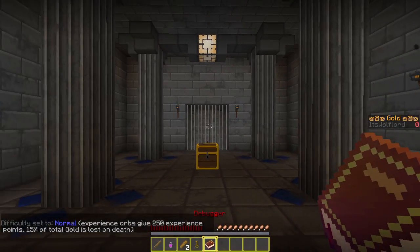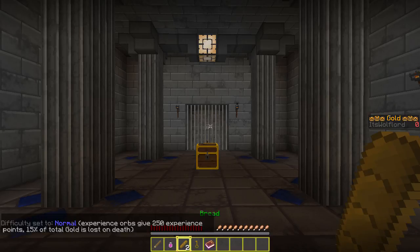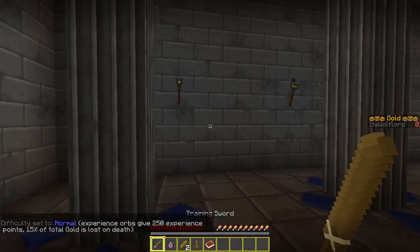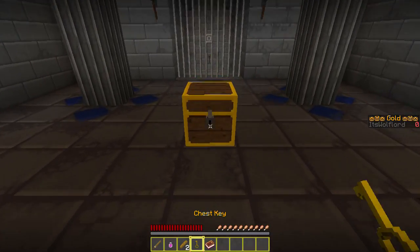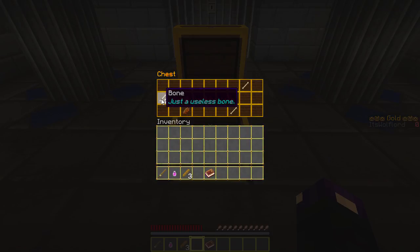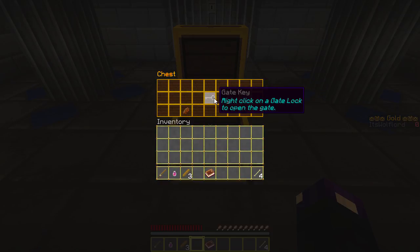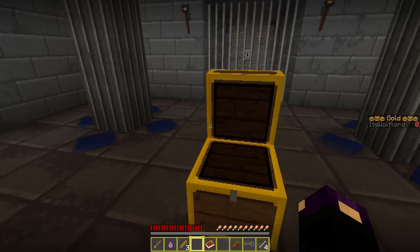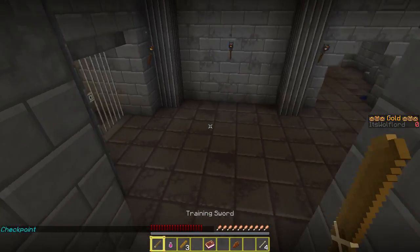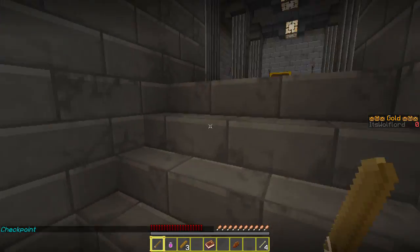Easy, normal, or hard — 10, 15, 25 gold and 300, 250, 200 health. Let's go to normal. Cool, so we got a training sword, health potion, bread, chest key, and a debugger. Bread restores five hunger points when consumed. We also got a gate key — right-click on a gate lock to open the gate.